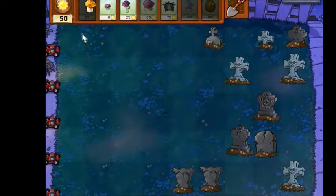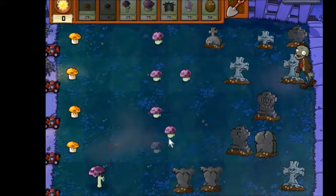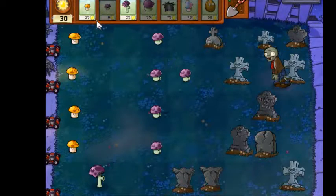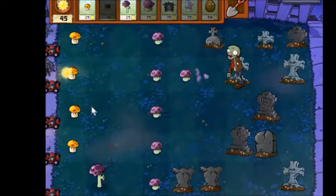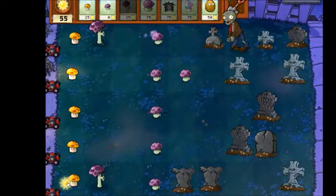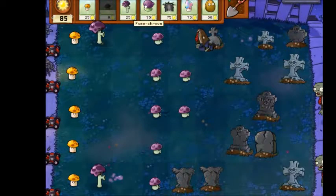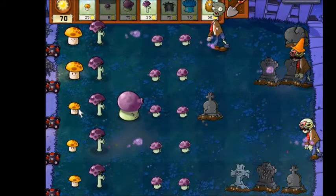Jesus, that is a lot of graves. Okay, this is fine, we can work with this — probably. So this is weird because I was just talking about how all the mushrooms are short range, but then I unlocked these guys: the scaredy shrooms. They're long range mushroom plants, so they shoot really far like a normal pea shooter. But any time a zombie gets close to it, it gets scared and hides under its little hat. It's pretty much the opposite of every other mushroom — this one only works from far away.